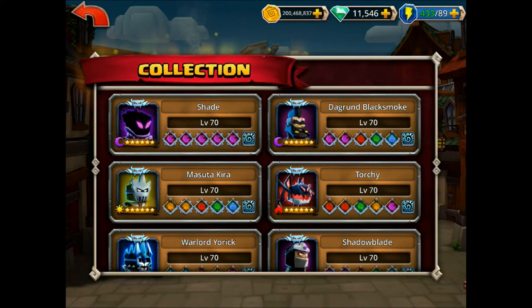Hello everybody and welcome back to another episode of our Dungeon Boss face-off series. Today we are taking a look at another user request. We're looking at Shade versus Shadowblade — the two fast dark heroes, two of the most prevalent PvP heroes in the game. They're both great on offense and defense, they have a lot of utility, they kill a lot of people.